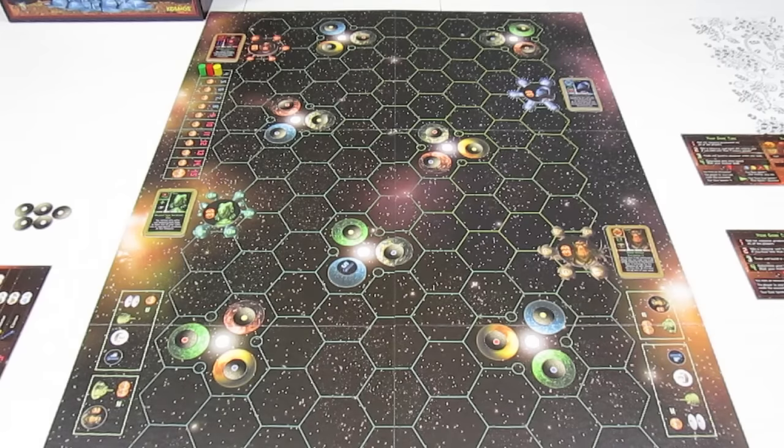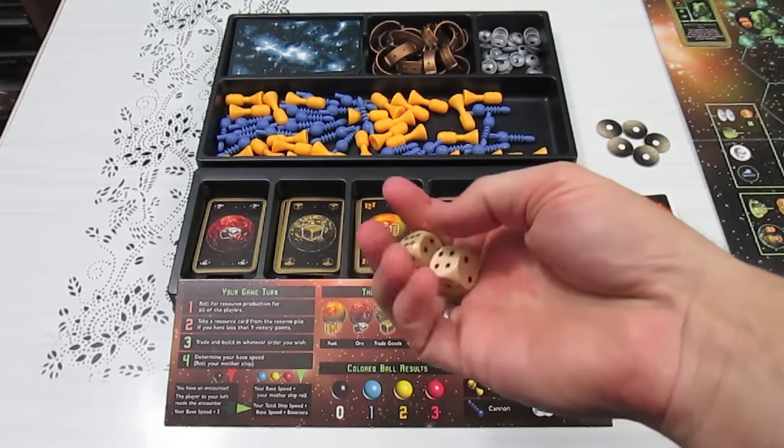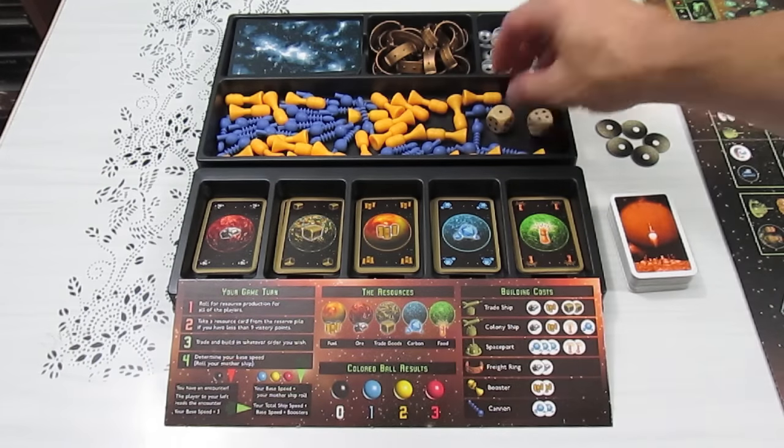I'll zoom down here a little bit and talk about specific components, and then we're going to see who my competition is. I'll be playing green. We'll take a look at yellow and red. This is the rest of the game components — of course there are the dice, which are these nice wooden d6s.